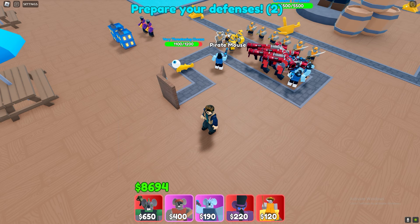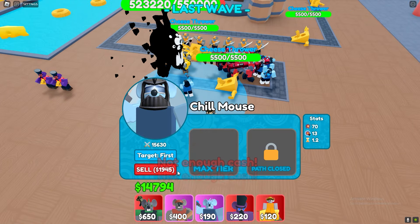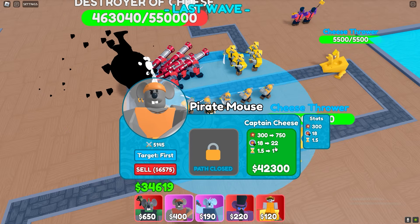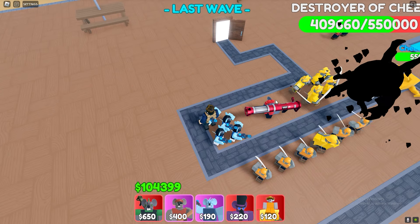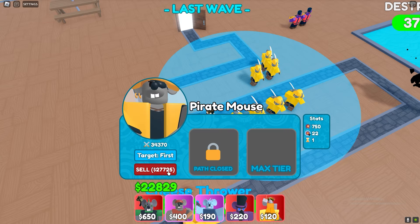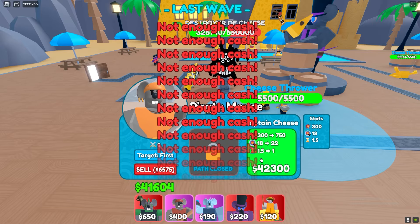The boss is here. Quickly sell your farms and get ready to sell everything that's not in the boss's range when he gets here. Keep placing more and do not pay attention to the boss's HP — just keep going. Sell, upgrade, sell.